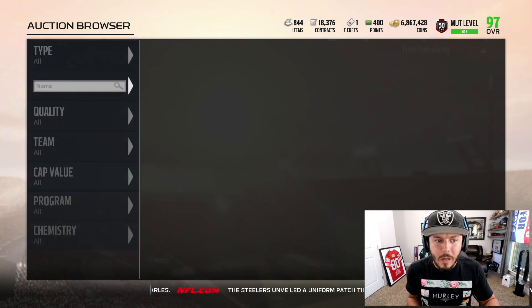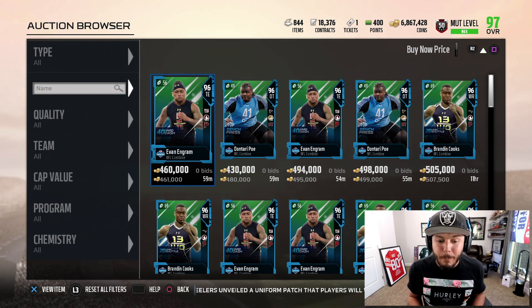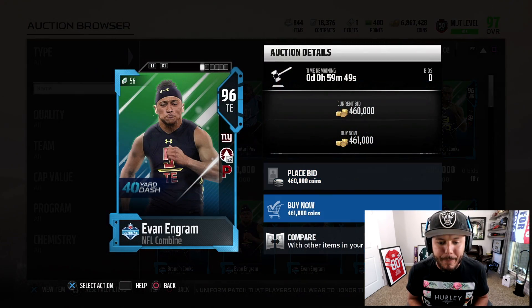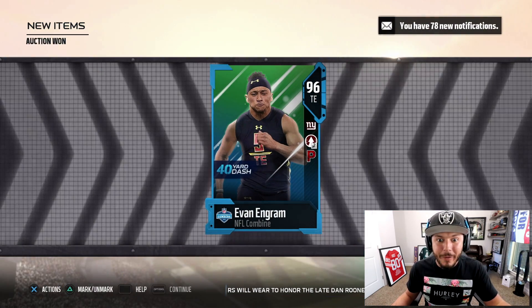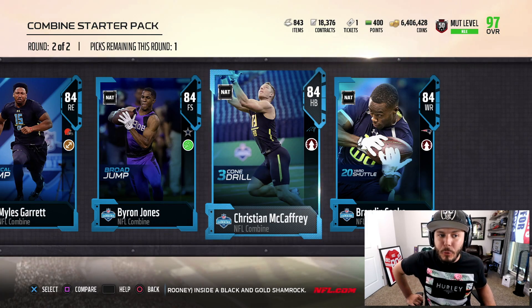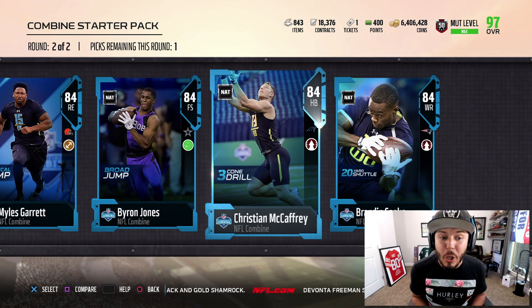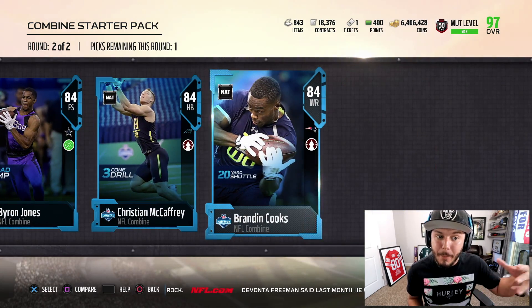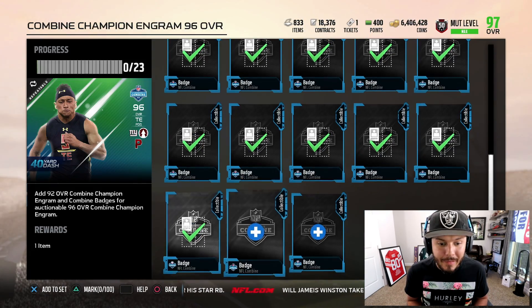Let me figure this out so I don't do something stupid. Combine Master: add any four. 96 overall Combine Champions — three Combine Warriors for a Master. So we need four of these guys. Evan Ingram at 461,000 coins, Don Terry Poe. We've got to add four of them. None of those other cards even go in the set. So I'm going to do a Combine Starter Pack because you can get the collectibles from the smaller players. We already have Evan Ingram, and Brandon Cooks turns into a 96 overall.